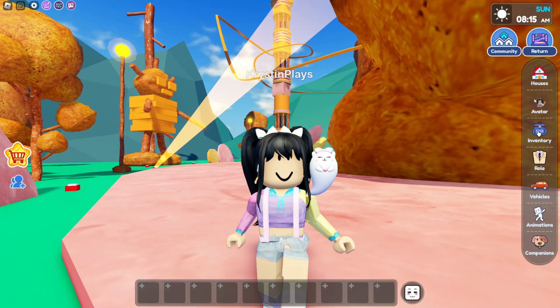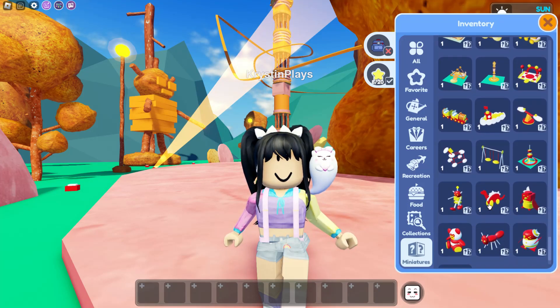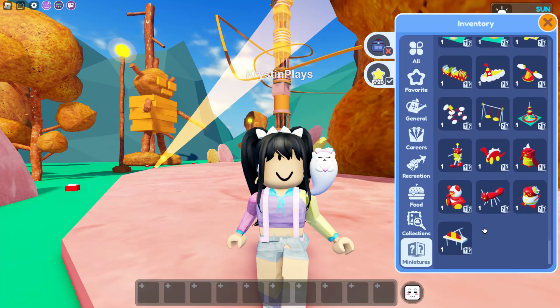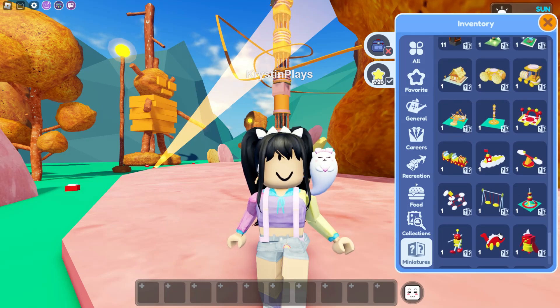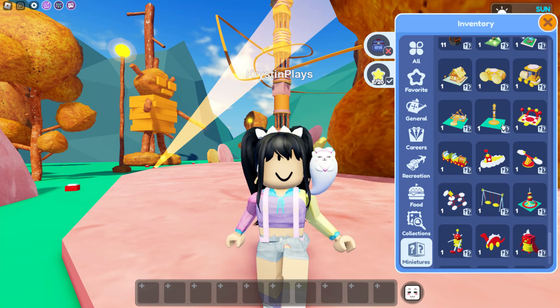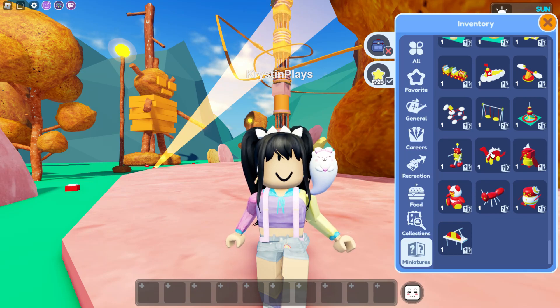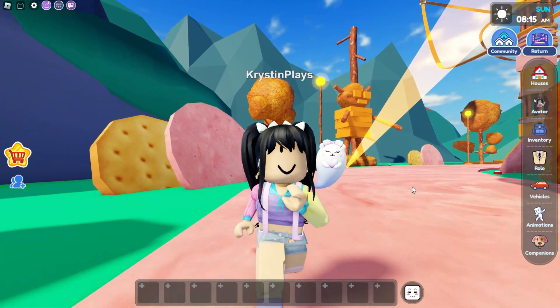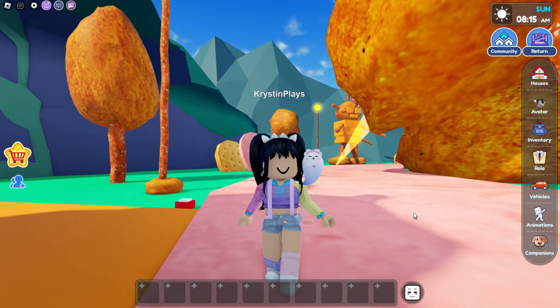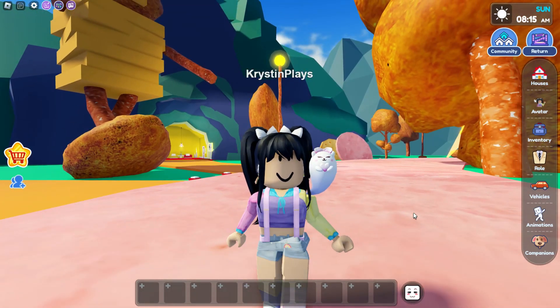Now if we click on our inventory and look at our miniatures, we have all 20 that are here. The piano one glitched for me and the item hasn't appeared yet, so hopefully it will be added in eventually. We have miniatures of the new home and the two new vehicles, which are also completely free full-size items. We also have some of the rides and items around the map like the boat, plus some of the characters — there's even the dinosaur and the piano. If you want to see more Livetopia on my channel, give this a big thumbs up if this video helped, share it with your friends, and hopefully I'll see you guys next time. Bye!